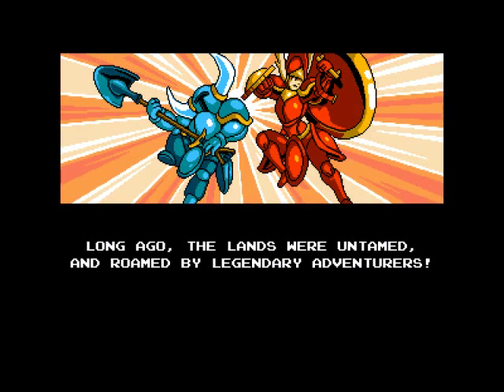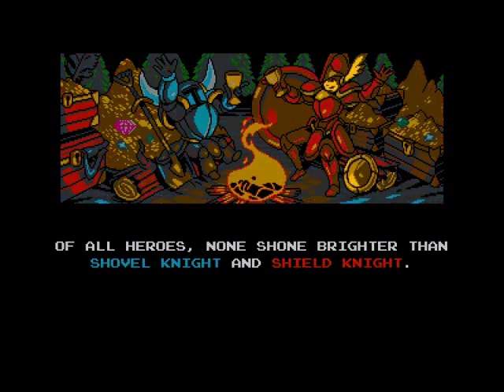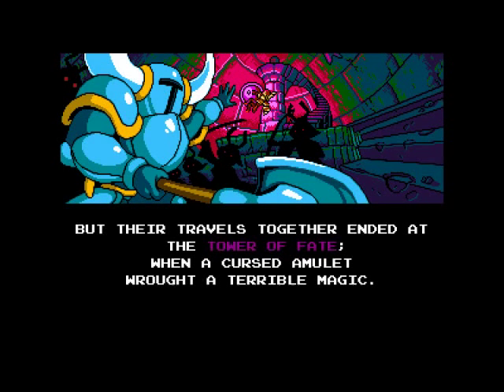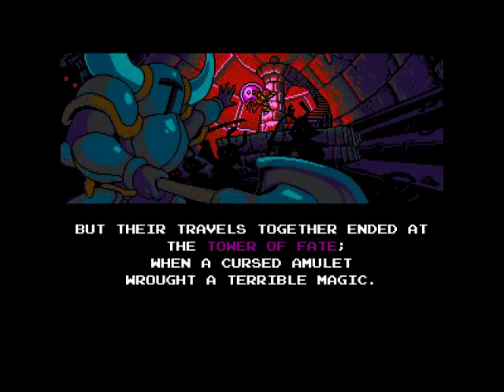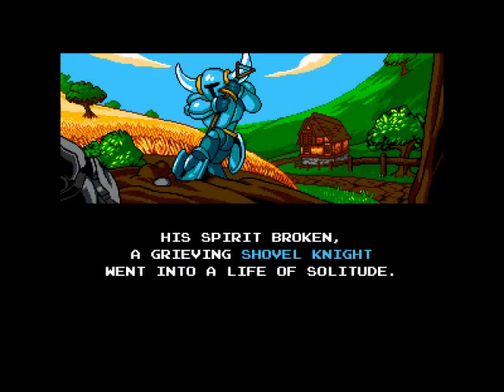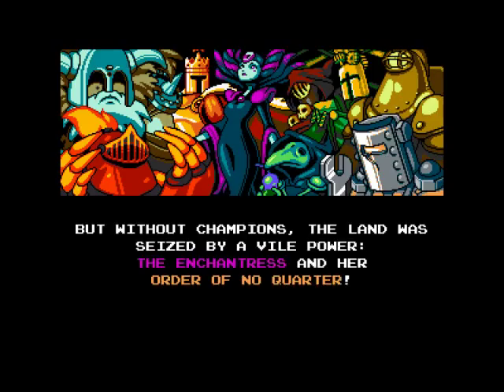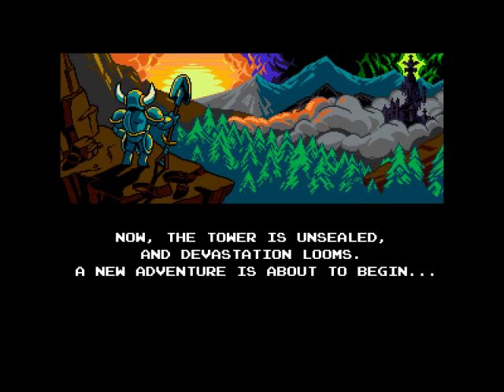Long ago, the lands were untamed and roamed by legendary adventurers. Of all heroes, none shone brighter than Shovel Knight and Shield Knight. But their travels together ended at the Tower of Fate, when a cursed amulet wrought a terrible magic. When Shovel Knight awoke, the tower was sealed and Shield Knight was gone. His spirit broken, a grieving Shovel Knight went into a life of solitude. But without champions, the land was seized by a vile power — the Enchantress — and her Order of No Quarter. Now the tower is unsealed, and devastation looms. A new adventure is about to begin!